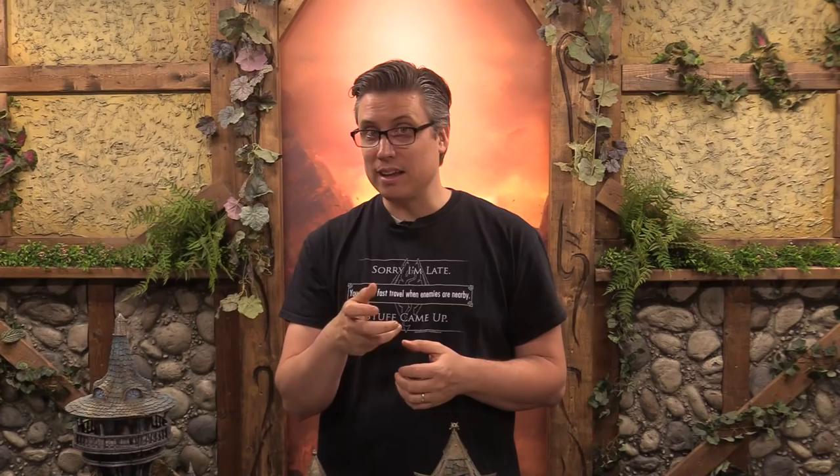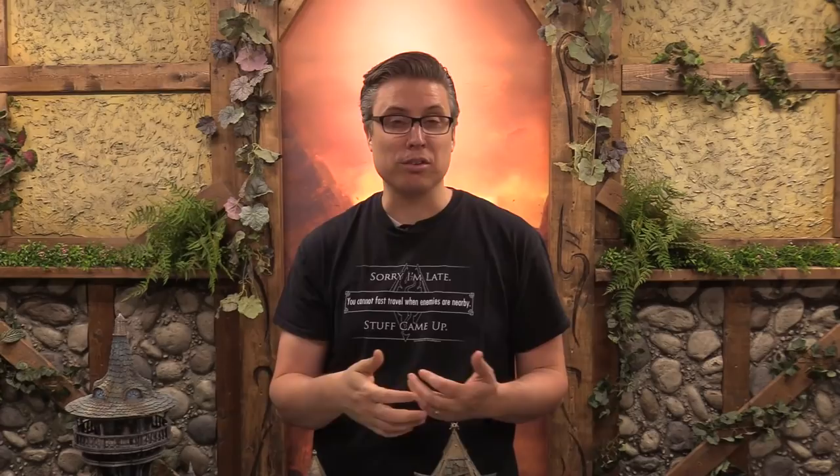Number five: new command abilities. We've got three new command abilities, all three of which are pretty significant. The first one is Rally. At the start of your hero phase, you can issue this command onto a unit that has suffered casualties. You roll a number of dice equal to how many casualties it has already suffered, and for every six you get to bring back one of those models. While it will help you bring back large units, it's the elite ones I'm most interested in. If you have Blood Knights that have lost three of them, you roll three dice, and if you get one or two sixes, you bring one or two of them back. That's a big deal.